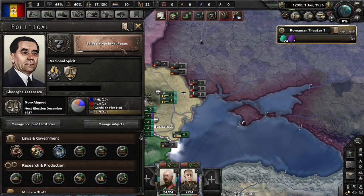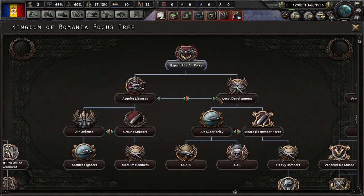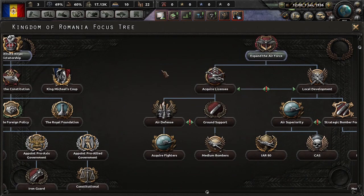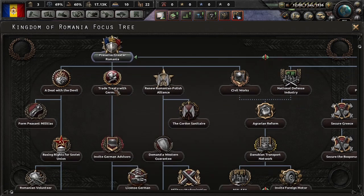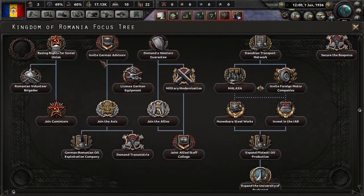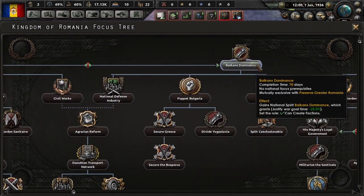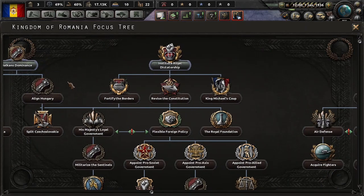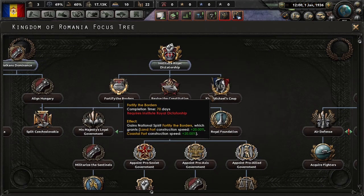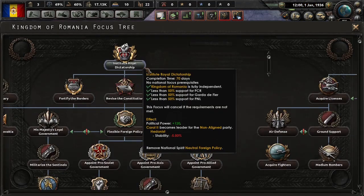So, in Death or Dishonored, when the DLC came out, I knew the focus trees for Romania, Hungary, Yugoslavia, and Czechoslovakia. My most favorite one is Hungary. Now, you can go and preserve Greater Romania, go with the historical path, work with Germany, join the Axis — or you can go for Balkan Dominance, and it's actually pretty interesting. I would go Balkan Dominance.